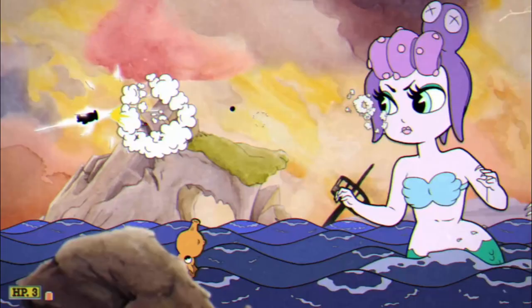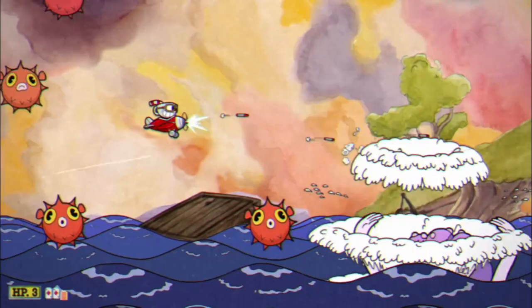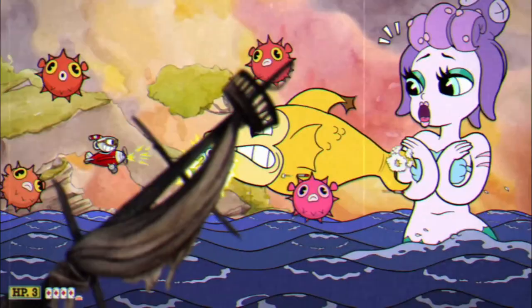A seahorse also pops in sometimes to push you up with a water funnel, but you can parry your way through that easy enough. Each of these are easy enough to dodge individually, but the combination is what makes them tricky.